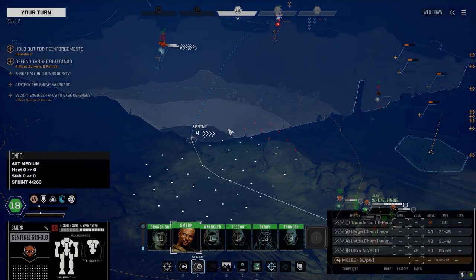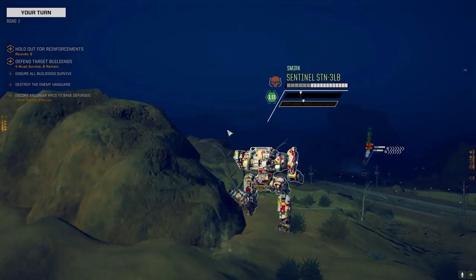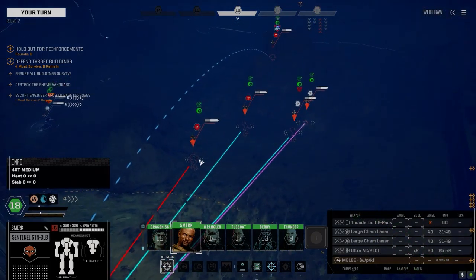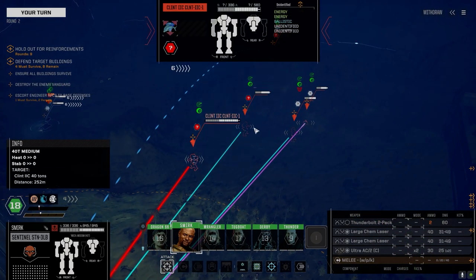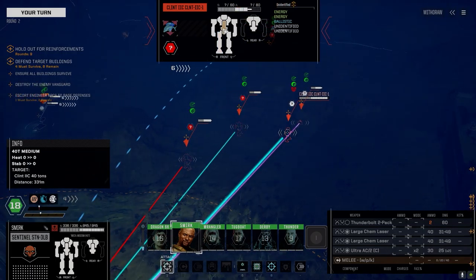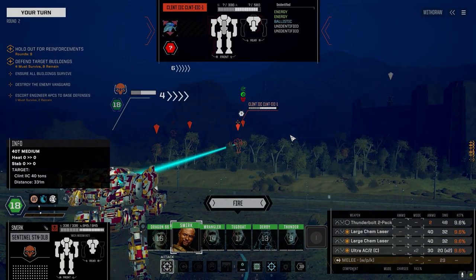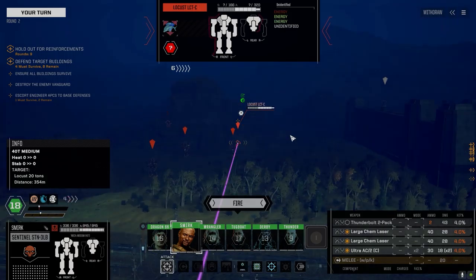Let's get moving at full speed and see what we can do. Looks like we've got some good initiative — there's a Clint. Three Clints total. One's got an open CT hit, another has torso damage, another is at half health with some leg internal damage and arm damage. I think we're going to target this guy — doesn't really matter much. So much for spawn protection!